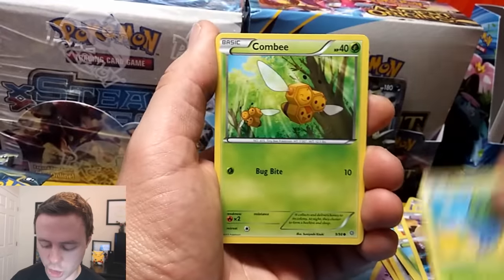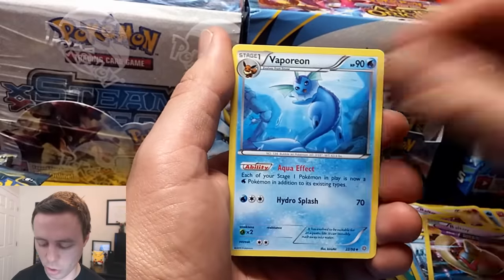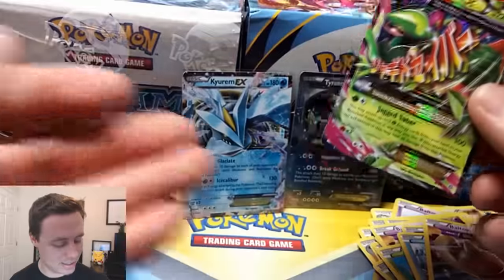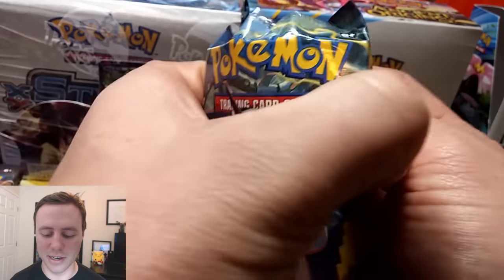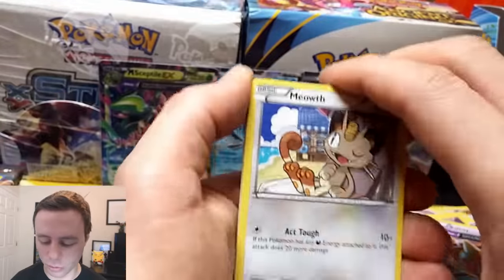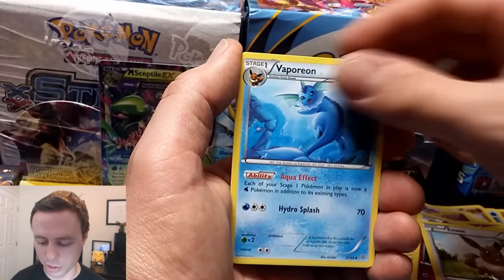Let's keep this going. Oddish, Combi, Inkay, Relicanth, Baltoy, Forest of Giant Plants, a Gloom, Vaporeon, Persian Reverse Holo. Nice! And a Mega Sceptile EX. Very nice. I need the regular Sceptile EX for my second Ancient Origins set — that's right, I got a second set because I'm crazy. I open up a lot of Ancient Origins; it's one of my favorite sets and I love the cards. The Ultra Rares are awesome.